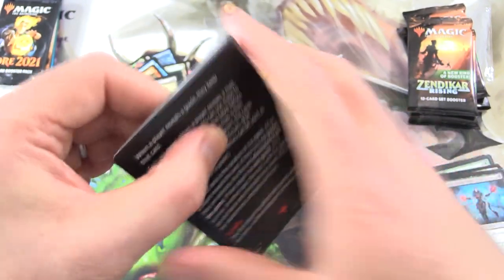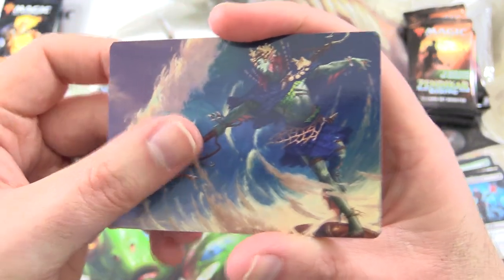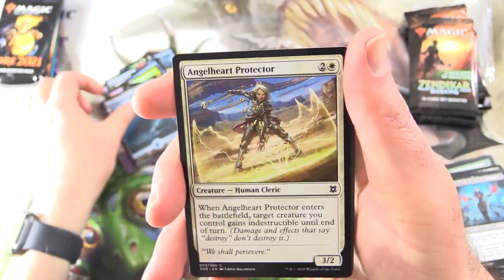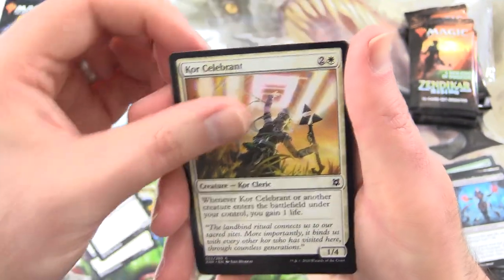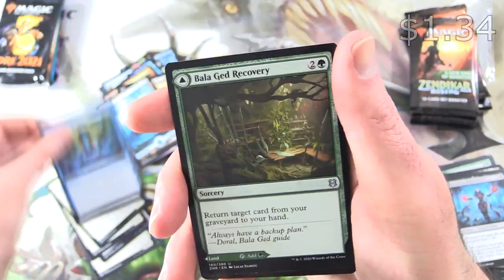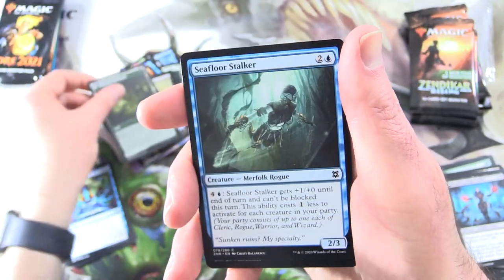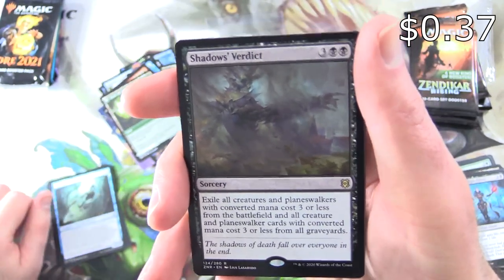Quite often there are cards I've never seen before. I have seen this one recently though — Merfolk something... Tazeem Royal Mage. That was a disaster. An Island, Angel Heart Protector, Shepherd of Heroes, Marauding Blight Priest, Core Celebrant, Seagate Banneret, Skyclave Plunder, Balagued Recovery. This is one of the few uncommons worth over a buck. Balagued Sentry on the other side. Seafloor Stalker, and Shadow's Verdict is the rare — Sorcery for 5. Exiles all creatures and Planeswalkers with converted mana cost 3 or less from the battlefield, and all creature and Planeswalker cards with CMC 3 or less from all graveyards.